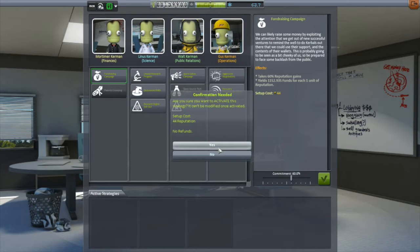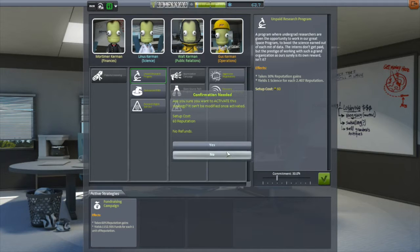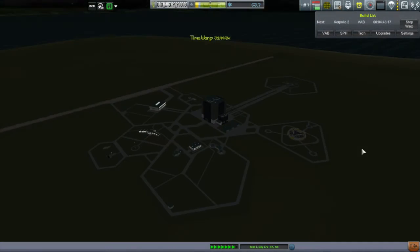That cost me 44 reputation. Then we'll take the unpaid research program — on second thought, that will mean 100% of my reputation is being converted into other things and I won't be gaining reputation. Let's put it at 30% so I'm still gaining a smidge of reputation. So 30% of future reputation gains will be converted to science, and 60% will be converted to fundraising. And it's time to do some more time warping.